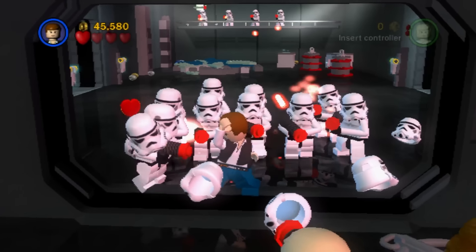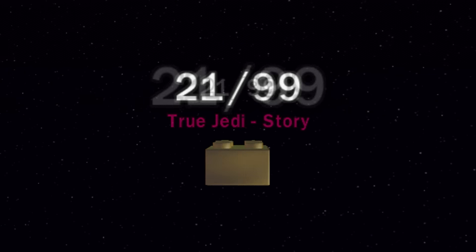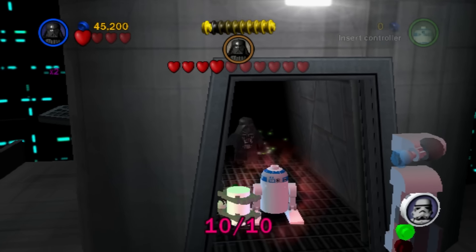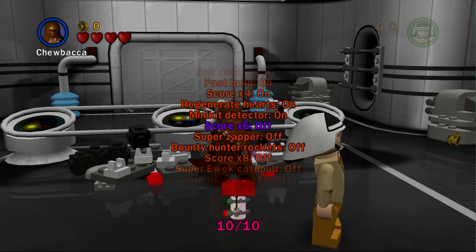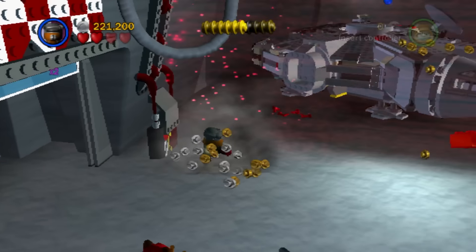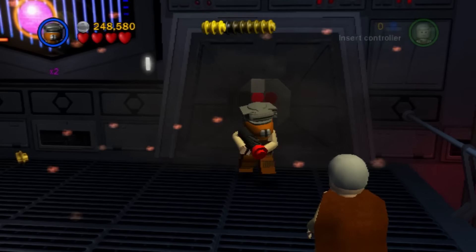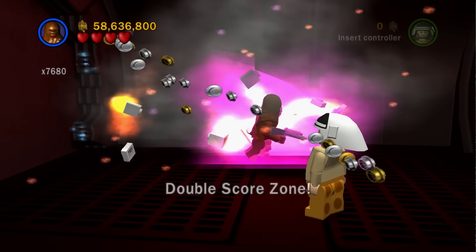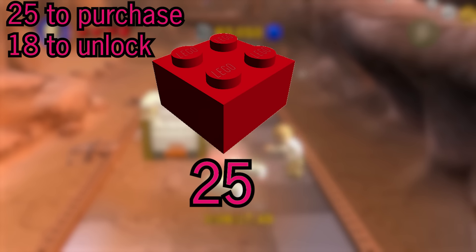Now it's time to track down everything needed for 100% completion. A new thing in this game is gold bricks — you unlock gold bricks from basically doing anything, like beating a level, getting True Jedi, getting all minikits in a level, and much more. There are 99 gold bricks in this game. Extras in this game are quite different — now to unlock an extra you have to find a red brick hidden throughout every single level. One of the most game-changing extras that would forever change how people play LEGO games was introduced here: the stud multipliers. There are 25 extras in this game, and buying all of them is required for 100% completion.